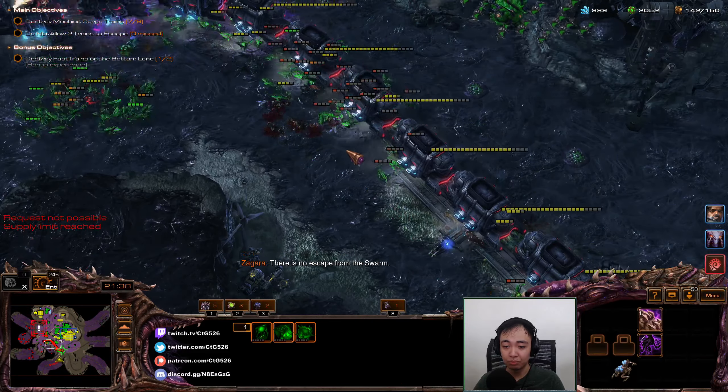Let's see the score screen. I think I should add one extra point for getting both bonuses. I don't think Kerrigan got either of the bonuses, whereas Zagara got both.